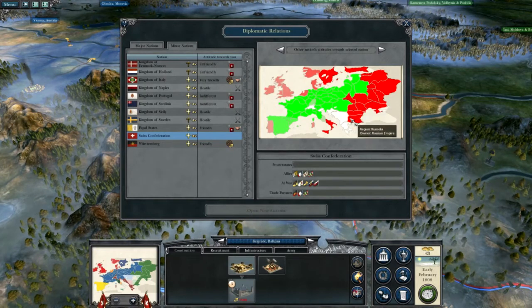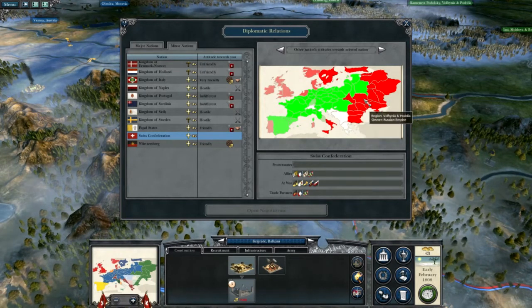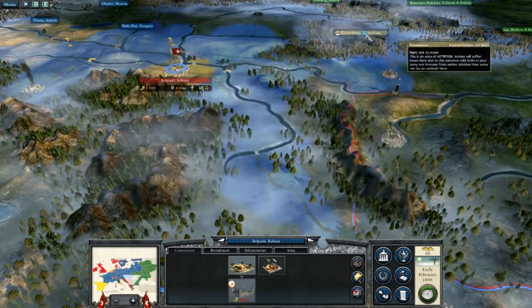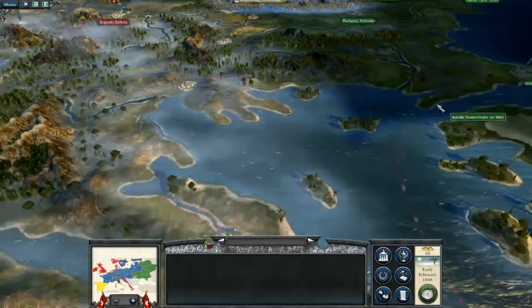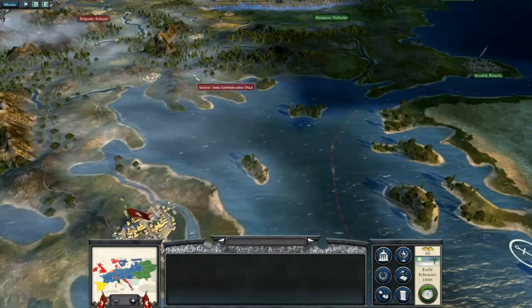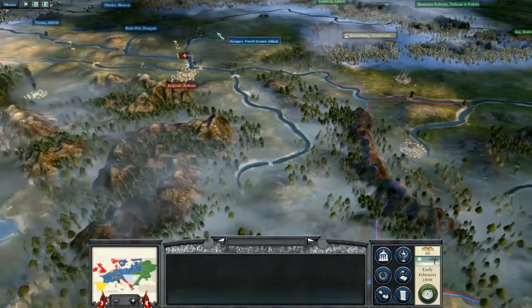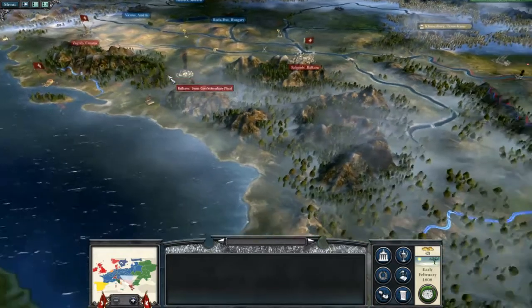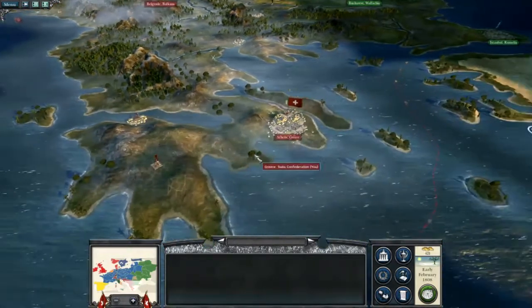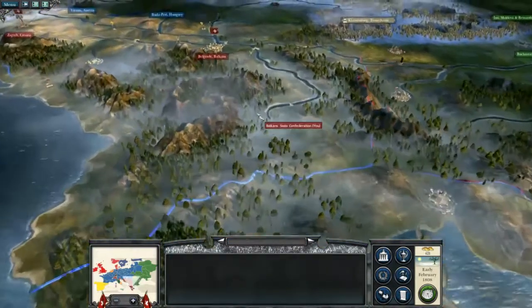I want to take some of these Russian provinces. If I can build a decent-sized kingdom or empire in the east, then perhaps go as far as Istanbul and Bucharest. Perhaps go up here, take some of these provinces, then sway back around and start attacking the French from this side. That's my plan — hopefully it'll work. I doubt it will, but I can't blame a guy for trying.